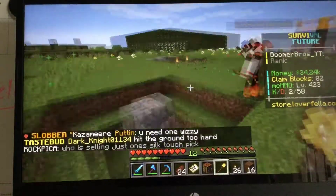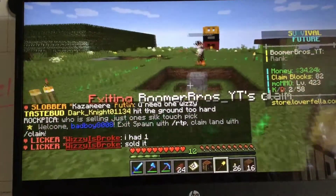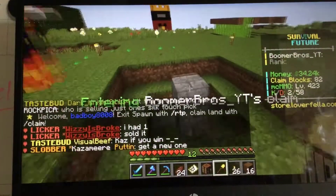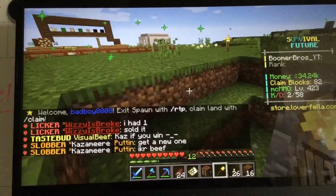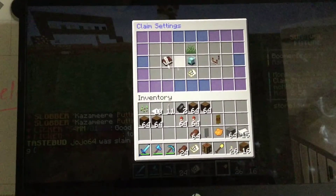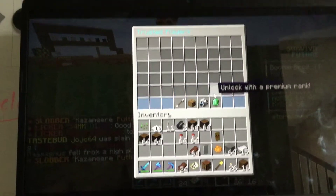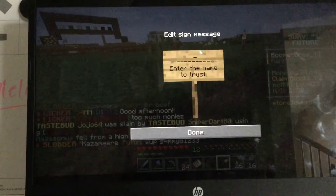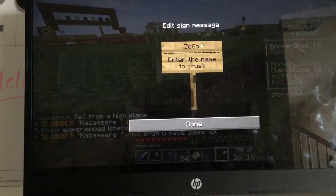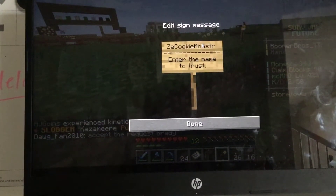Now I can't break blocks because this is part of Dylan's claim, but we'll show you how to add people to the claim with permissions. To give permissions, go inside the claim, type slash claiming, then go to Trusted Players — the book and quill icon — and trust players. You need to know their name; we're going to use Carter as our test.